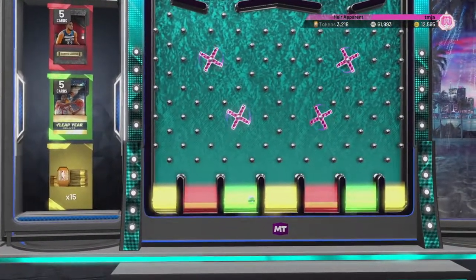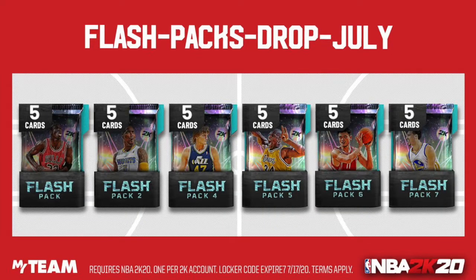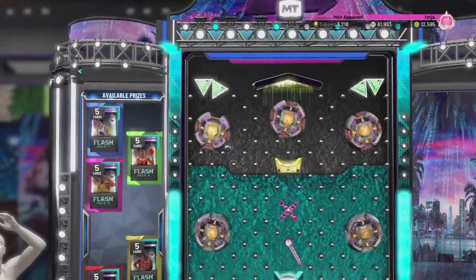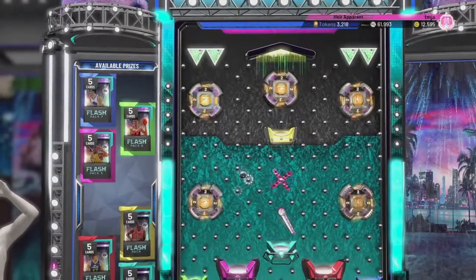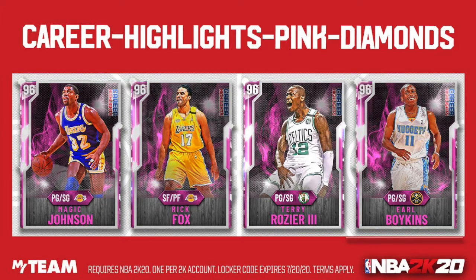We do land in the Leap Year Deluxe Pack, so we will be opening that pack later on in this video. Here is the next locker code: Flash Packs Drop July. As you can see on the bottom of the screen, this one expires on July 17th. And we end up landing in the green. Here is another locker code - Career Highlights Pink Diamonds - this one expires on July 20th. I'm not actually going to be doing the ball drop in this video because I already did this ball drop in my most recent Career Highlights Squad Builder video.